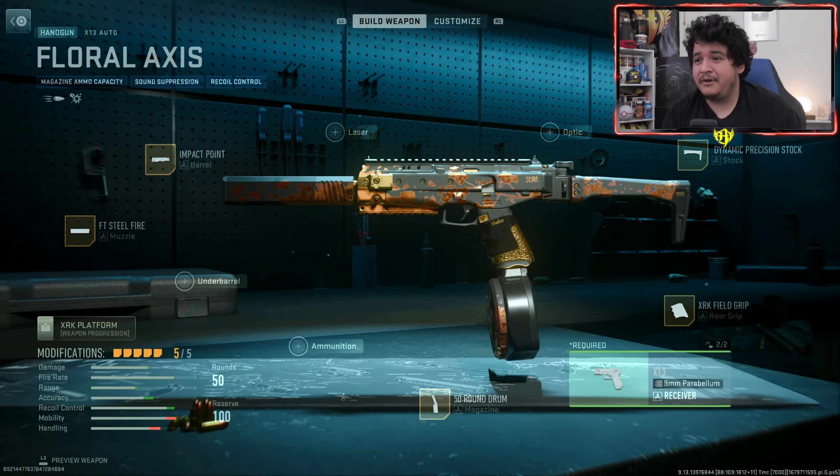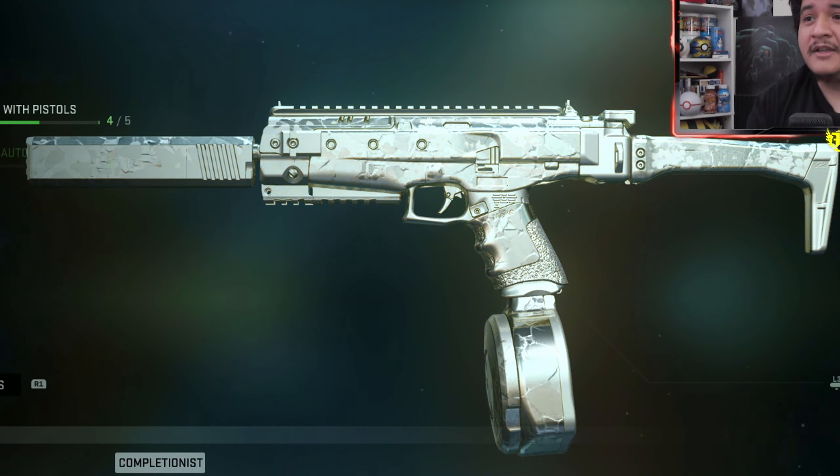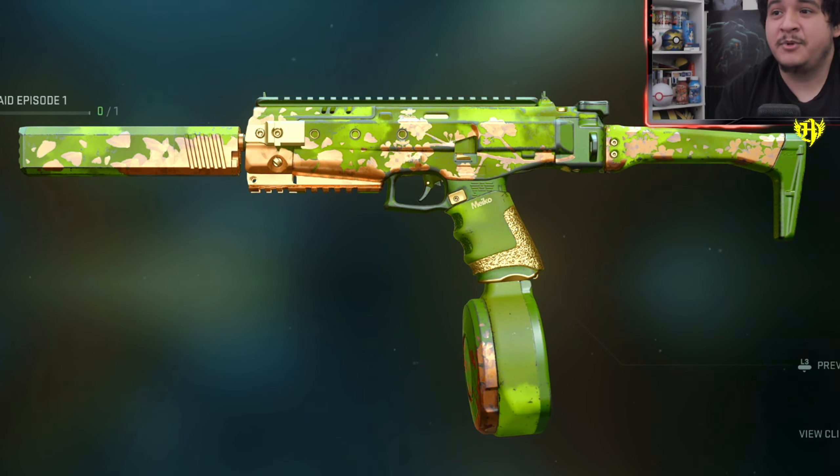When it comes to the Floral Axis X13 Auto blueprint, here's how it looks with camos. The flowers show with the base camos. Gold, platinum, polyatomic — it's a little harder to see the flowers because they're more pinkish on this one, whereas the MCPR's are more red/golden. But they do show up in both Orion and polyatomic, which is pretty sweet. The yellow fun speckled camo looks really great. Solid color camos look absolutely gorgeous. CDL camos don't contrast that well, but Winds of Ash looks really beautiful. The X13 and MCPR are really great with camos.